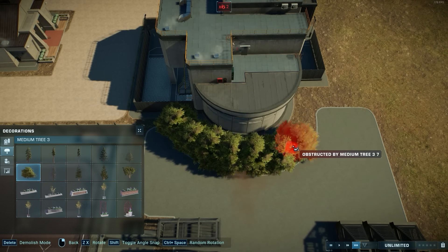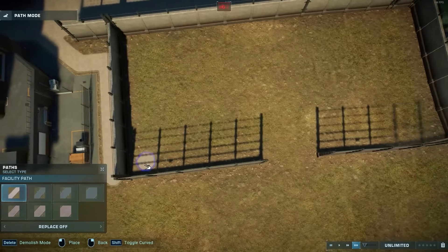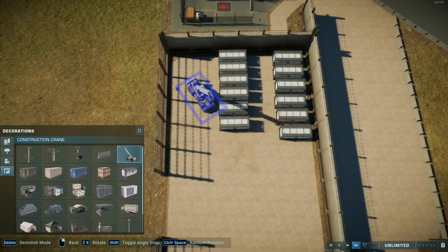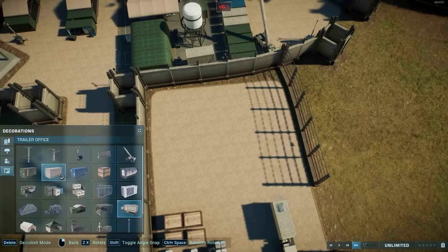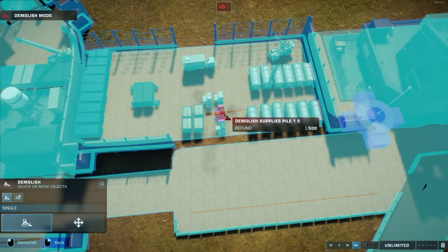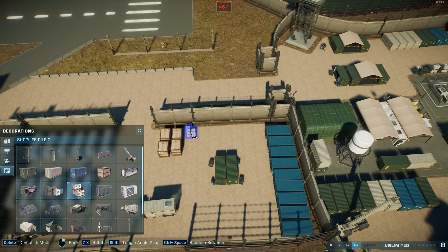In hindsight, I probably should have isolated the medical facility a little bit more, but I justified it by the story that the hybrids will be tranquilized when they go out to the medical facility, so they're not necessarily a threat. Further away from the living areas means higher security and less risk of the hybrids getting to where the people are.